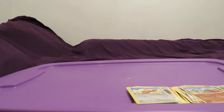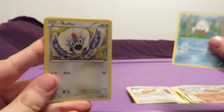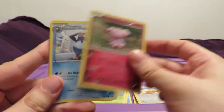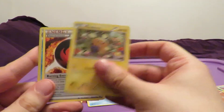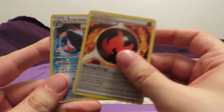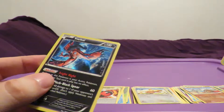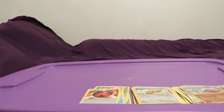Next pack. Snover, Rufflet, Scatterbug, Cacnea, Snubbull, Prinplup, Dedenne, Special Energy Burning Energy. Empoleon Rare Reverse Holo - that's awesome. And then - ooh, a Yveltal Rare Holo! My first one of those, I believe. Maybe I got the same one I pulled before. Either way, great pull. I love Yveltal - that's my card.